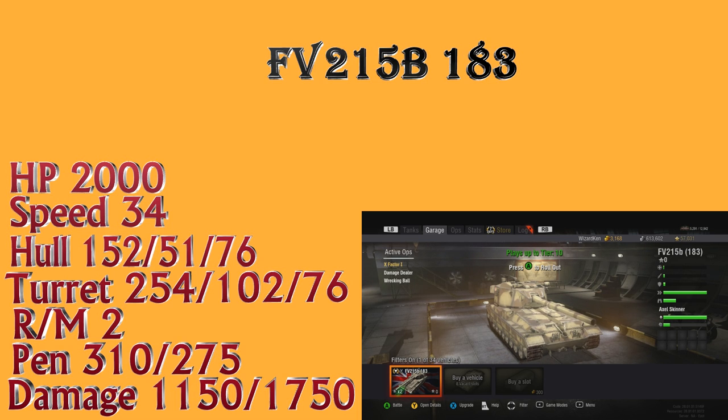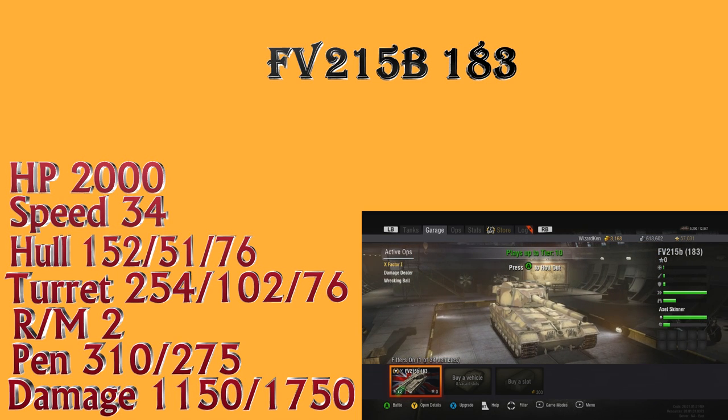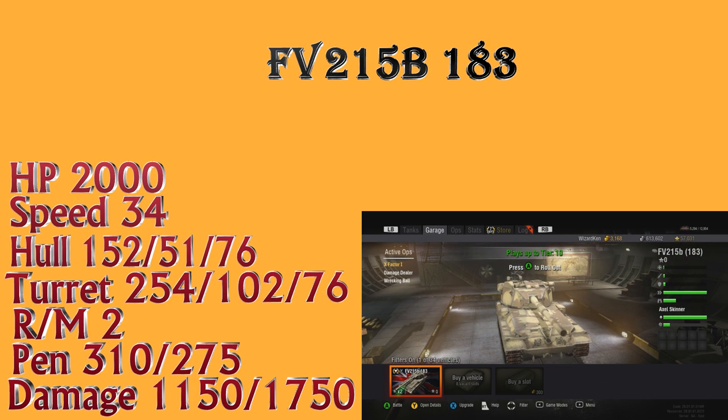The turret is 254mm on the front, 102 on the side, and 76 on the rear. There's a lot of armor on the front of the turret but there are plenty of weak spots. Even in a hull-down position behind a rock, I can still penetrate certain spots with my Waffle E100. Most of the time I can survive a hit from this thing in my Waffle and get all six rounds into it.